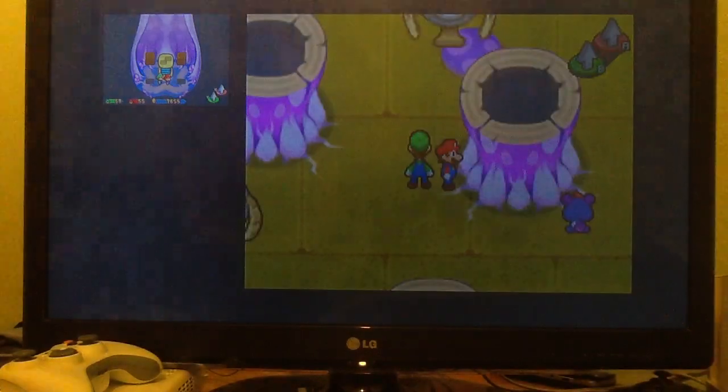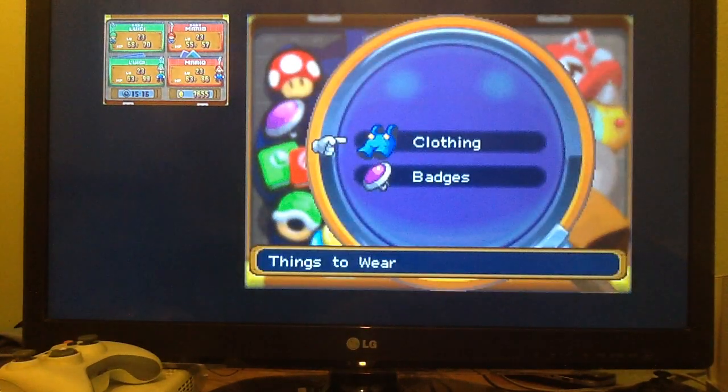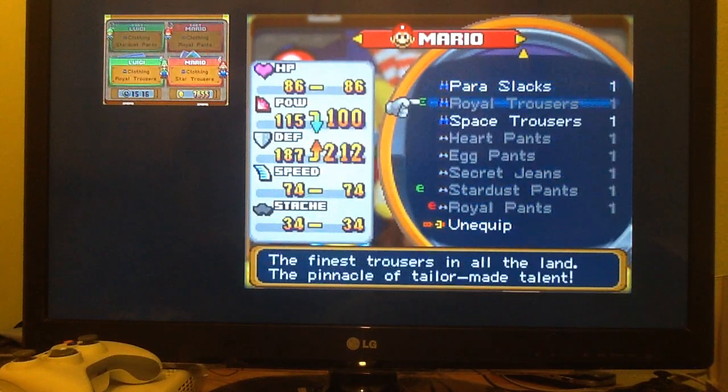Oh, Space Trousers! That's actually a rare item because there's actually an enemy found in Peach's Castle in the past that actually drops those things. Or... wait, is it? Never mind, I'm mistaken. I'm completely wrong. There isn't an enemy in here that drops Space Trousers. But anyway, they're for the bros.